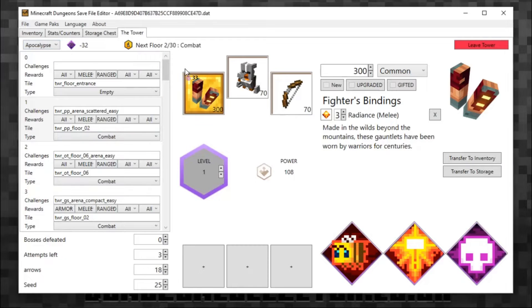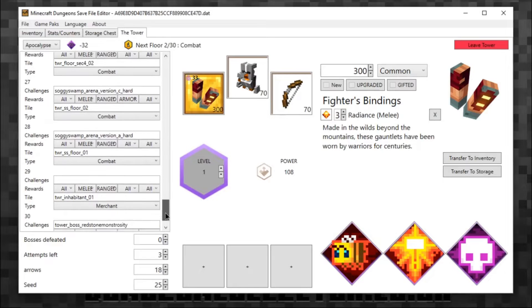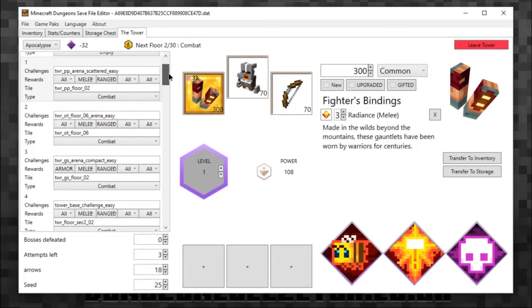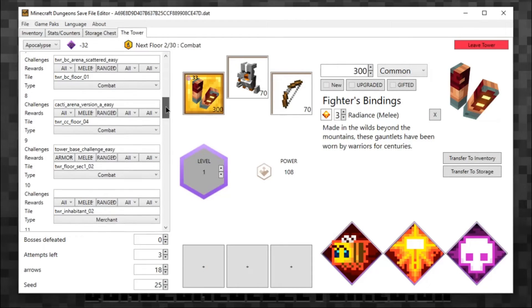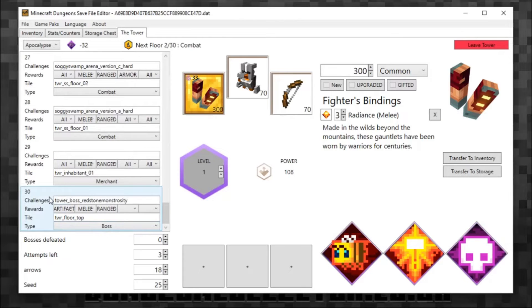I'm going to save that before I forget or before it crashes. On the left-hand side you have the levels — all the levels within the current tower, preloaded with what type of challenge, what type of reward, what type of tile it is, and what type of floor. You've got combat, merchant, and boss options. If you click on the final floor entry it will take you to floor 30, which is the end of the tower, so you can do the first level and then skip straight to level 30.